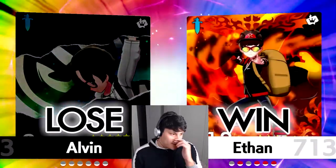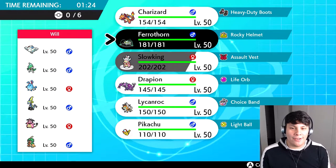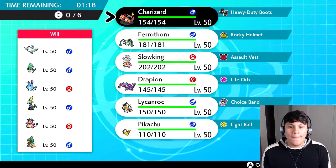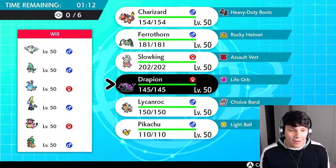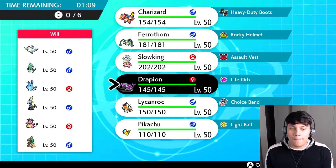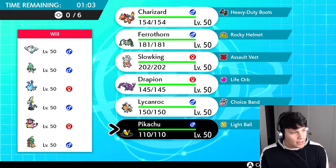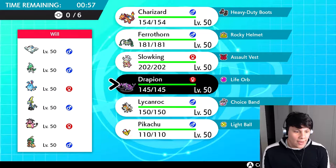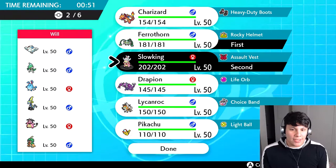Ethan, you swept my team — that kind of hurts my soul. On to the next one! We found another opponent in Will — he's bringing a really cool team. I'm excited; this one feels a little more within my team's level. I'm really interested in seeing what the Decidueye does, and also the Inteleon. I wonder if it's my friend Falling Sunset — that would be cool and a little scary.